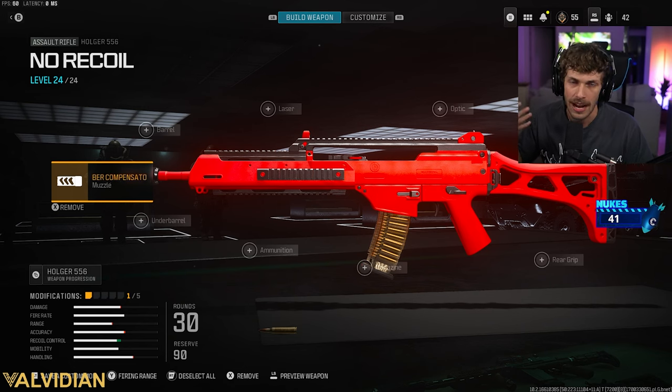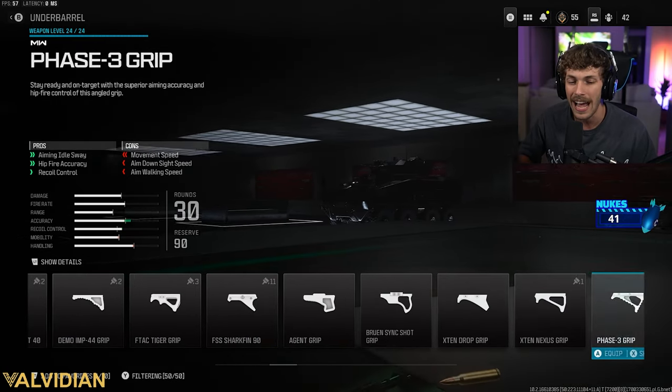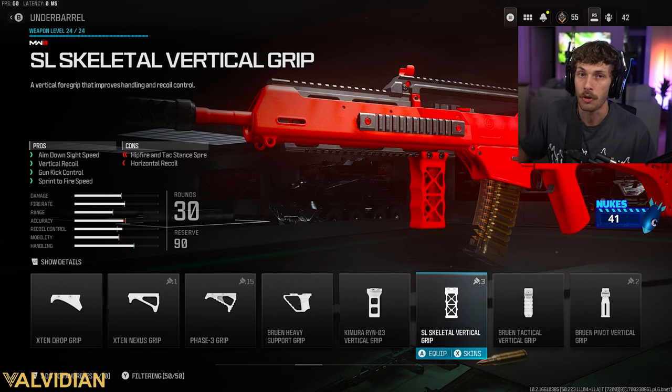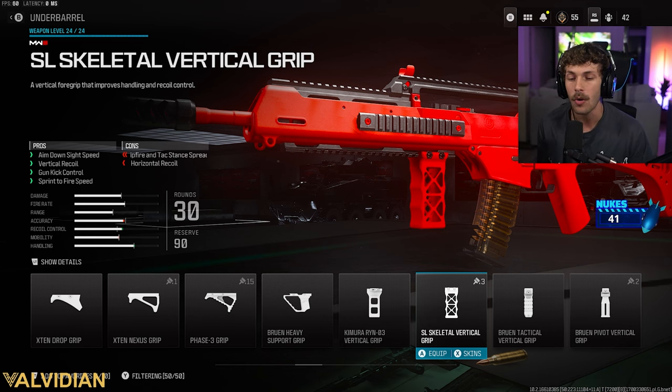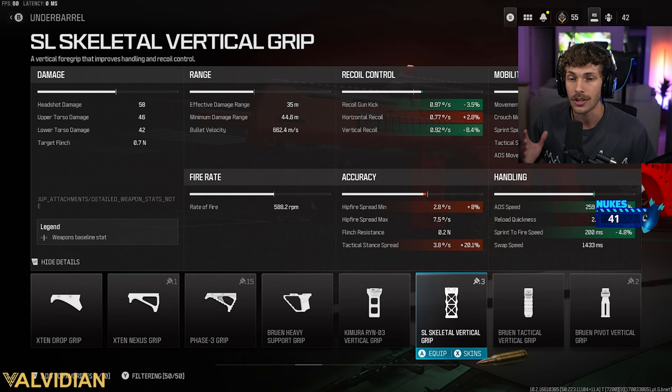With the compensator we are losing a little ADS speed, and since we don't have much vertical recoil, we're going to the underbarrel and adding the Skeletal Vertical Grip. This grip is really good — in a lot of Call of Duty titles you never want to use vertical grips, but in this one it adds vertical recoil control and recoil gun kick control. Yes, we do lose a little horizontal recoil control, but we already have so much that it won't matter.